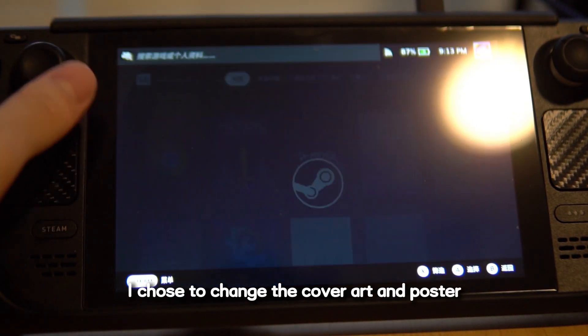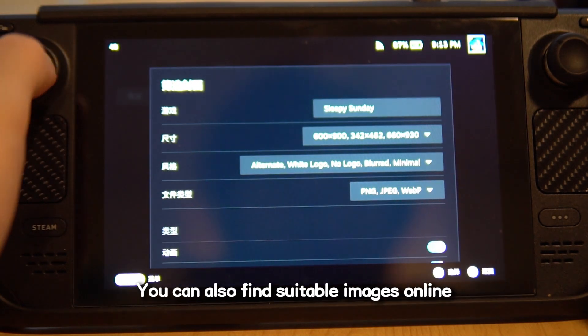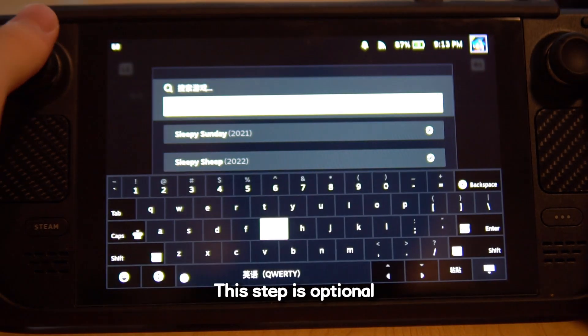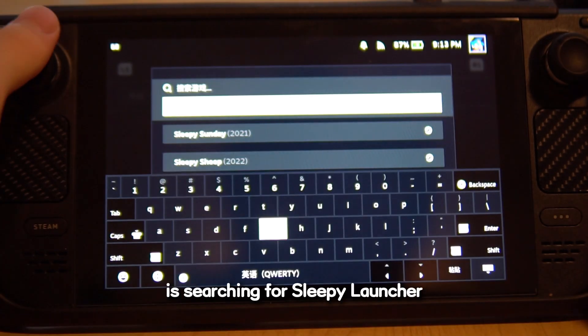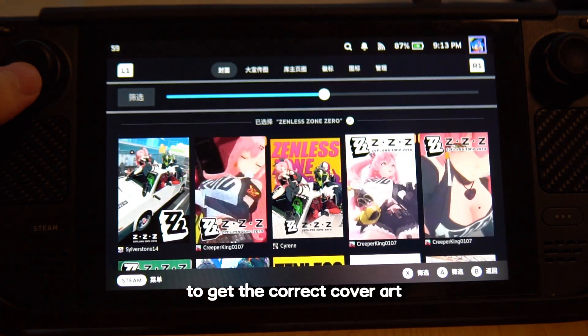For aesthetics, I chose to change the cover art and poster. I used a very convenient Decky Loader plugin to do this, though you can also find suitable images online and replace them manually — this step is optional. If you don't see any available covers in the plugin by default, that's because the plugin is searching for Sleepy Launcher; you need to search for Zenless Zone Zero to get the correct cover art.